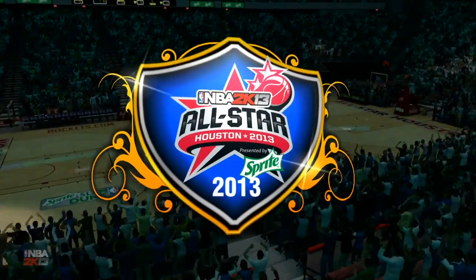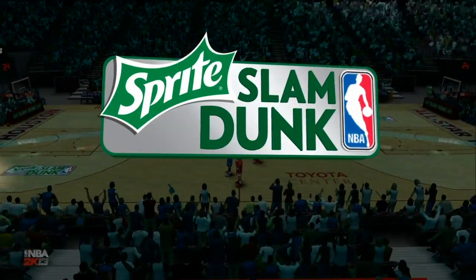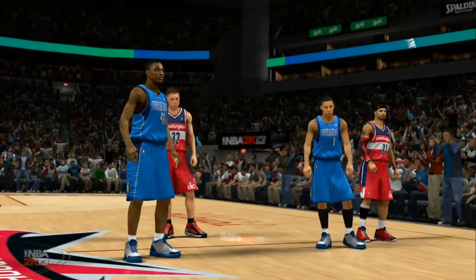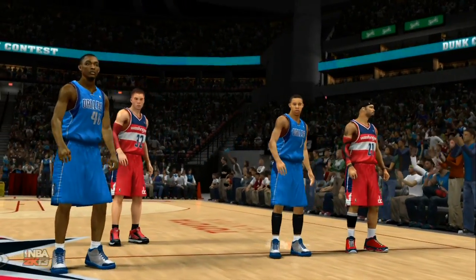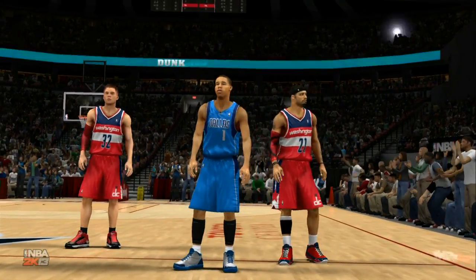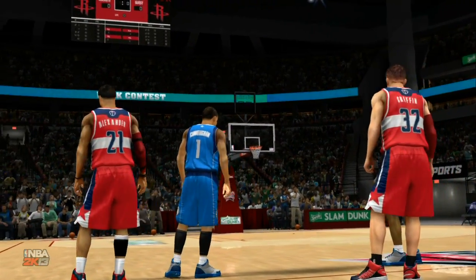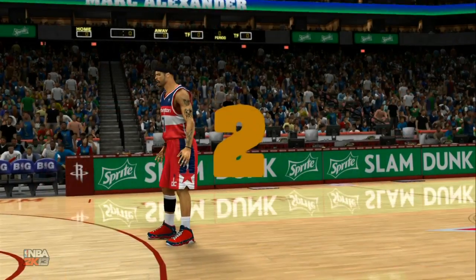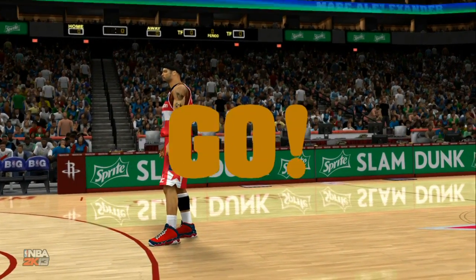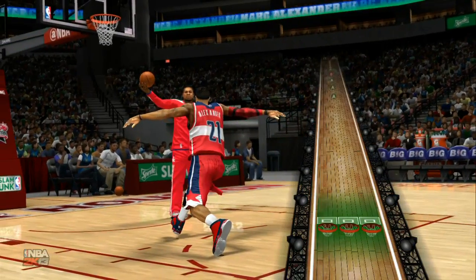I'm no stranger to the dunk contest in NBA 2K13 — I've made a good amount of videos surrounding the dunk contest and you already know how the scoring system works. The contestants are Mark, Alexander, Blake Griffin, Jeremy Evans, and Cunningham all going up for the slam dunk championship. The odds for Washington bringing home the championship is 50/50 — ironically, you have two Washington players going up against two Mavericks. Anyway, let's get to it.